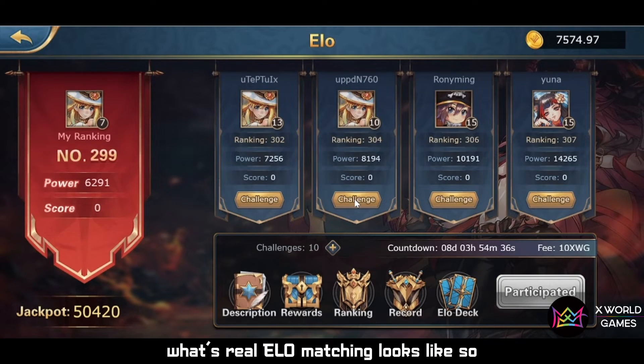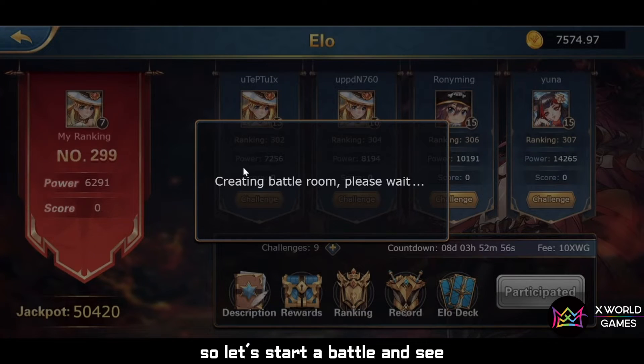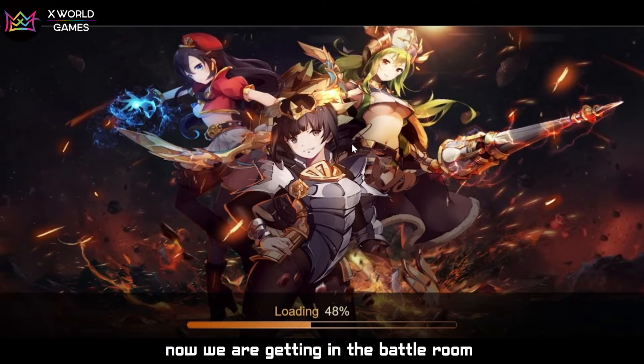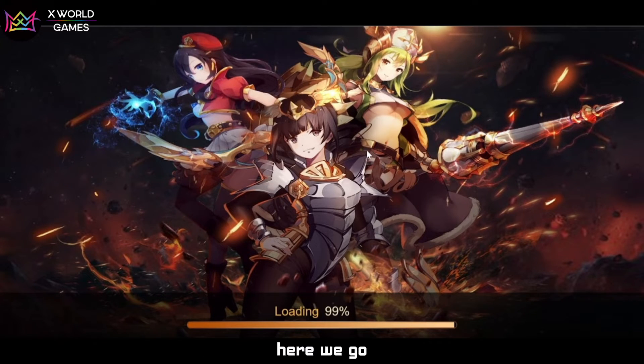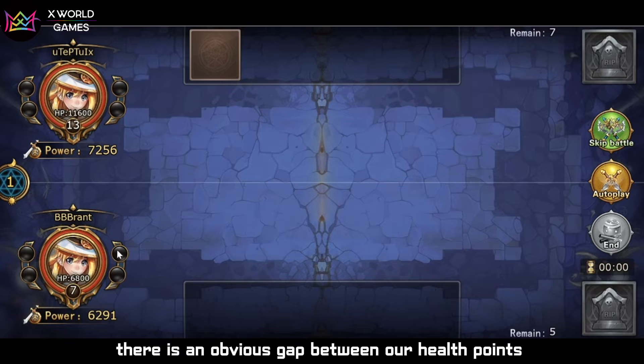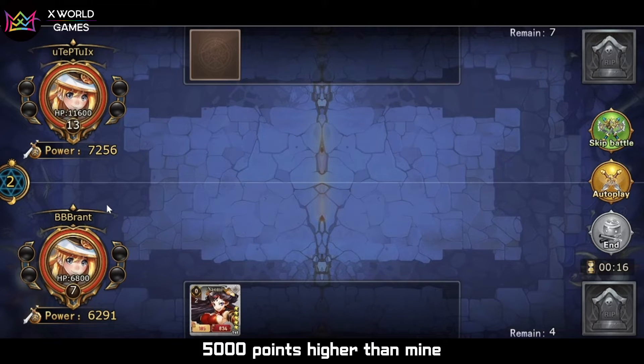At the end of this video I want to show you what the real Alo Matching looks like, so I'm going to challenge someone. Let me choose a competitor with relatively lower power. Let's start the battle and see what the gap is between us. Now we're getting into the battlefield — here we go. There is an obvious gap between our health points.